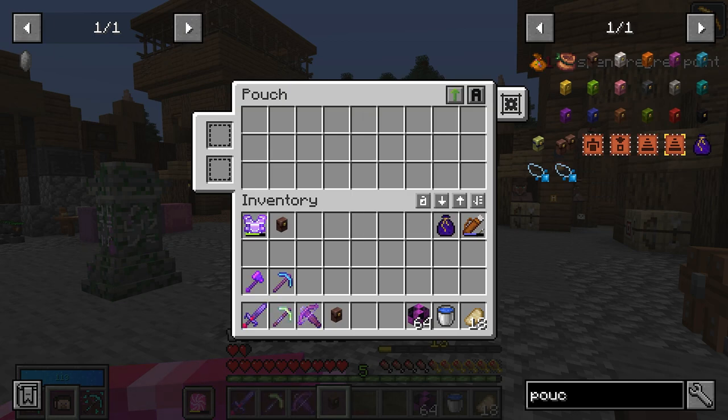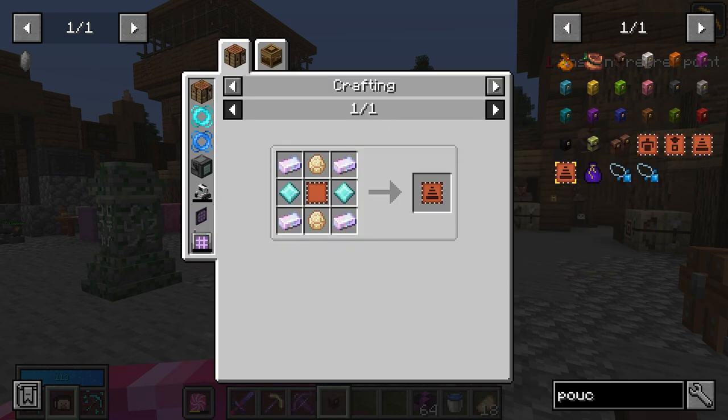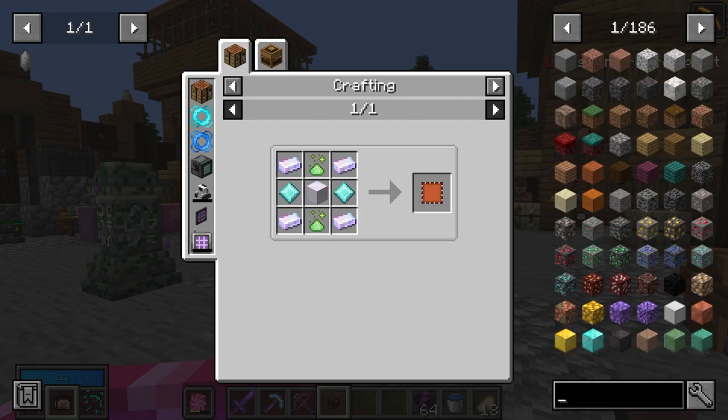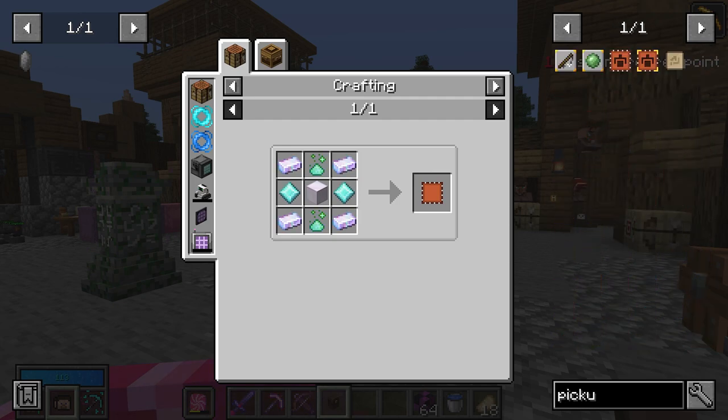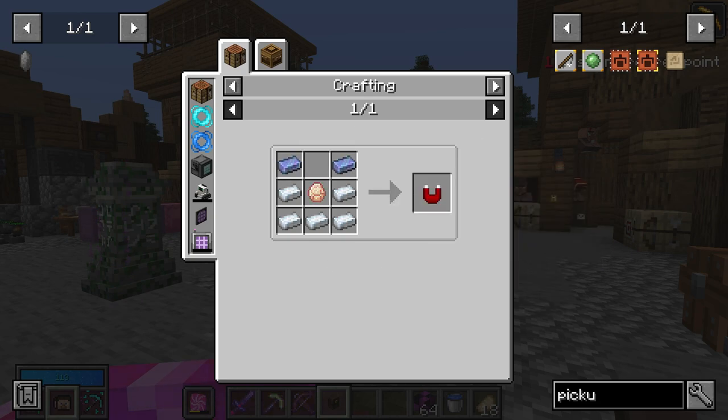Notice these two slots? Pouches can be upgraded. Right now with the pouches mod, we have the stack upgrade tier 1, which requires even more Larimar, some vault diamonds, even more Larimar, even more silk. And there's also the pickup upgrade — super expensive. It needs chromatic steel ingots, two vault magnets, and each vault magnet is another vault diamond and two more chromatic steel ingots.